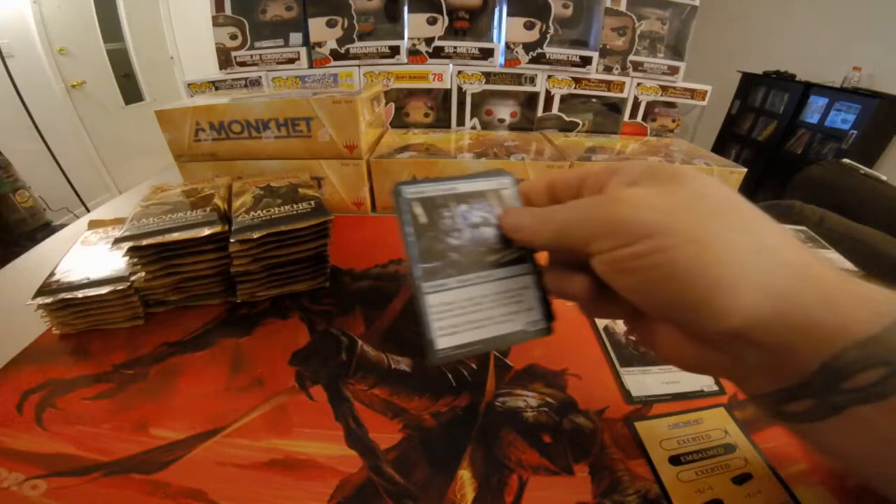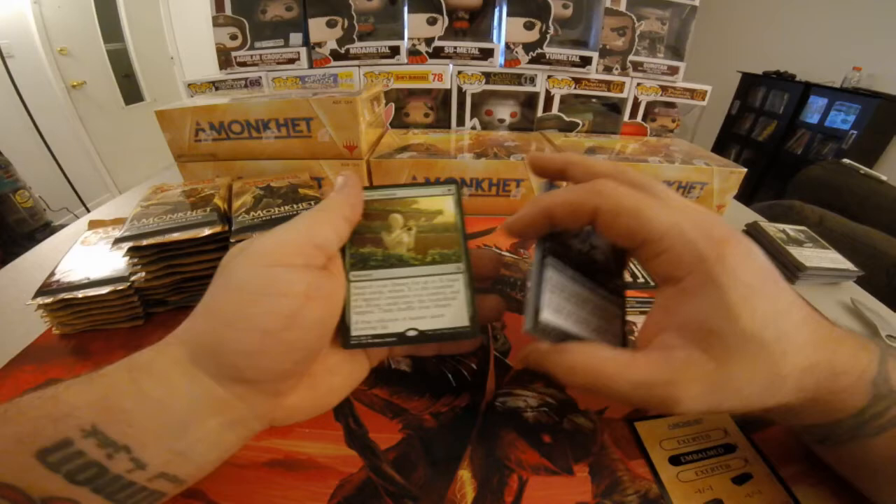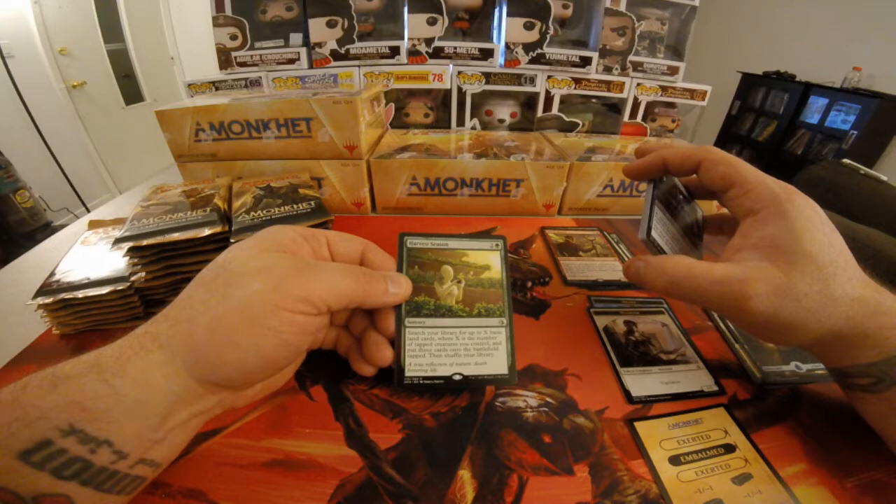Try to keep your videos to a reasonable amount of time. You've got a Harvest Season. Two colorless, one green. Search your library for up to X basic land cards where X is the number of tapped creatures you control.